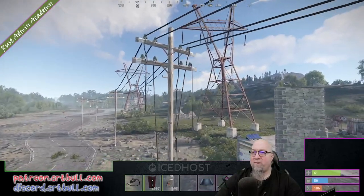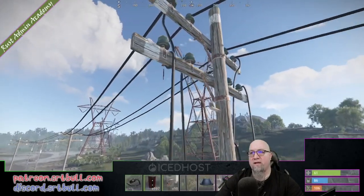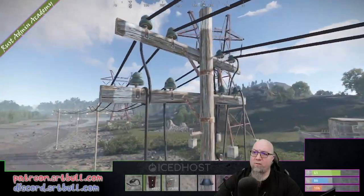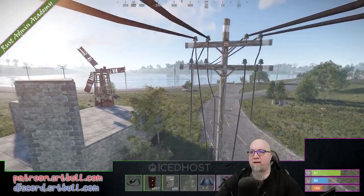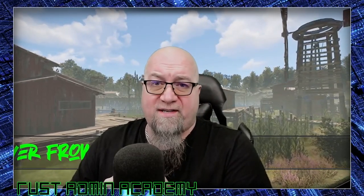It just so happens that outside of the base I built for this video, this power pole right here has that button at the top. This one doesn't have any root combiners mounted to it yet — that's okay, we're going to take care of that. We're going to use this power pole to power this base and get rid of that windmill and that solar panel. But before we get into all of that, let's go over the documentation provided from Loan.Design and get all the disclaimer stuff out of the way.